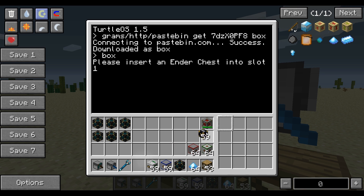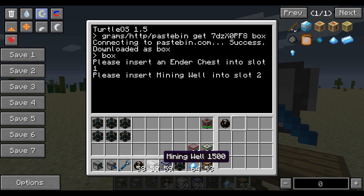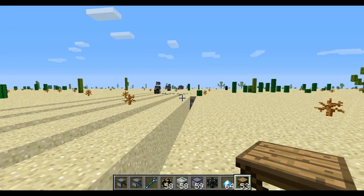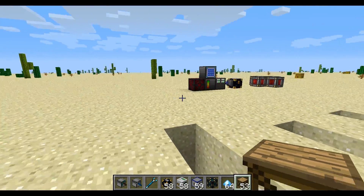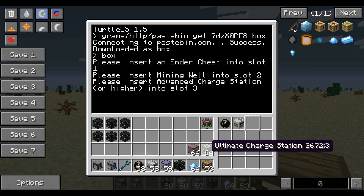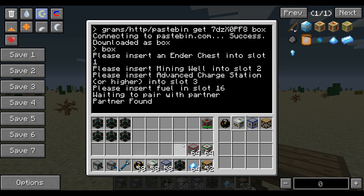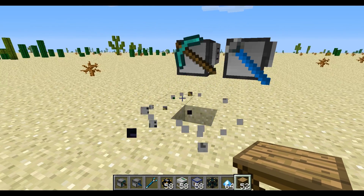He wants an ender chest, so we'll give him one of those. He wants a mining well in slot 2 — we'll give him one of those. Insert an advanced charge station or higher into slot 3. The idea behind this is that we have these energy tesseracts getting placed down, hooked up to BuildCraft power, so we'll use a charging station for all the fuel. I'm going to use a Lapatronic because I like blue. He also needs some fuel, so we'll give him a scaffold too. Once they have all their required supplies, they will go ahead and say 'partner found' and then they'll start working together.